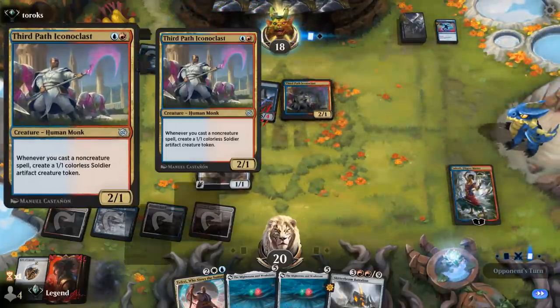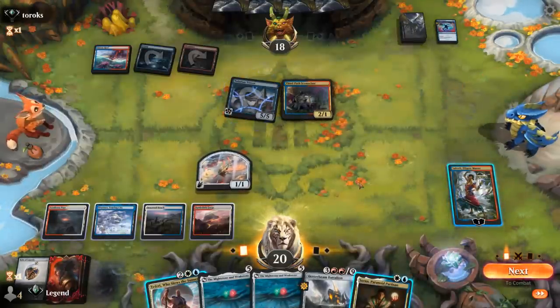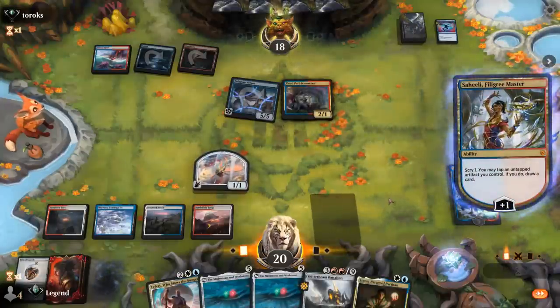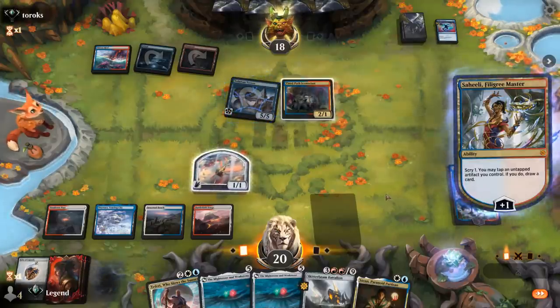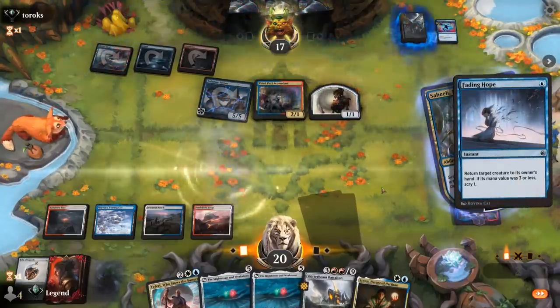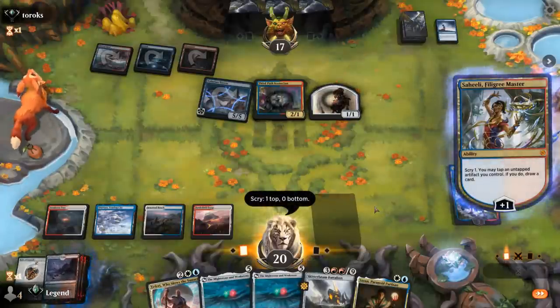Teferi goes up to five loyalty so it would still die, so I guess we'll make two Thopters with Sahili, which will buy us some time. Then we can actually kill the Tolarian Terror with the Mightstone and Weakstone since the artifact itself can pay for ward once it's in play. It's going to be an Iconoclast next. Sadly we did not find the land we needed, but we can maybe still draw into it with Sahili, even though it probably means losing Sahili next turn. Opponent's going to respond to the plus by bouncing the Thopter — that's too bad. There's a land so we'll keep that on top.